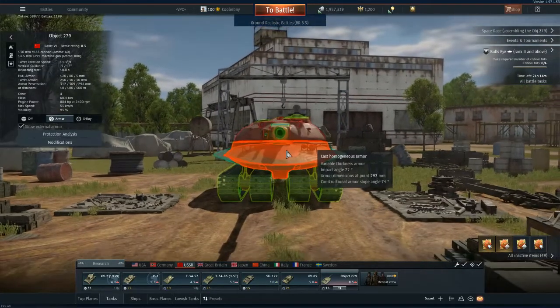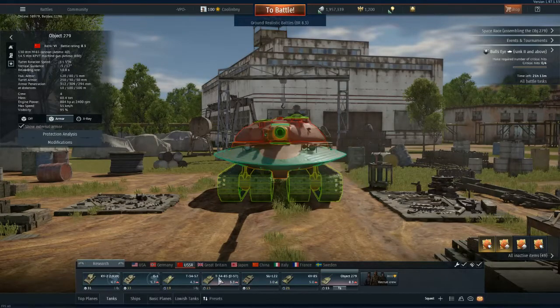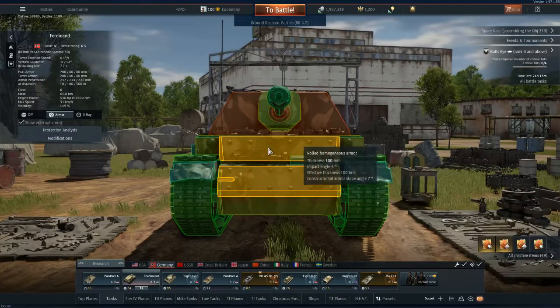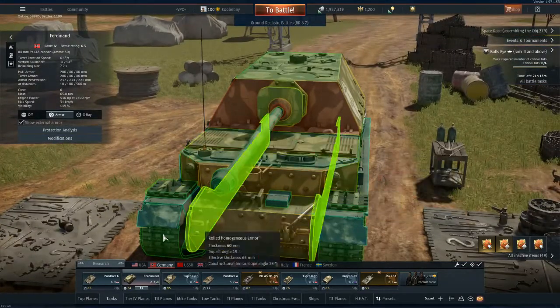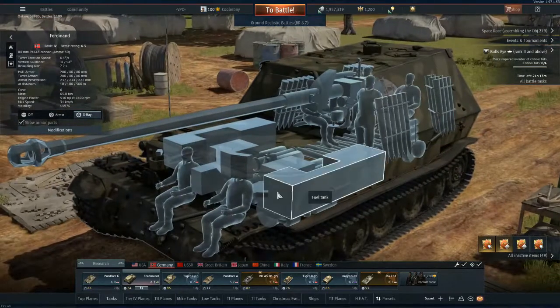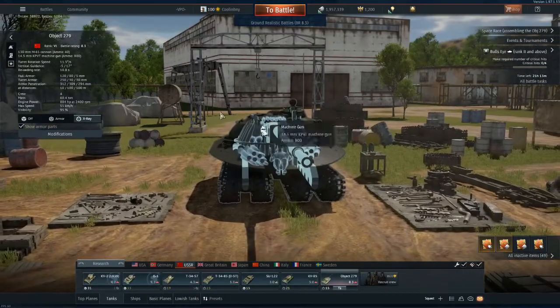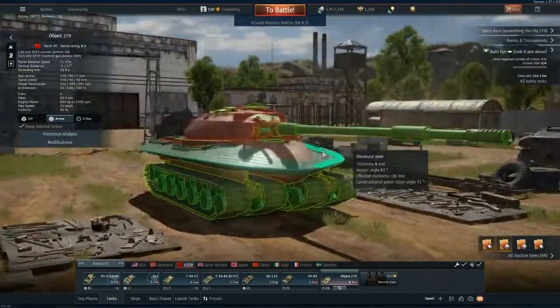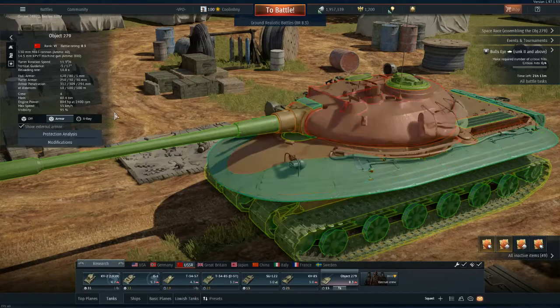Unless the tank you're fighting is disabled and unable to move, you will not get the same shot off twice against it. Unlike the Ferdinand tank destroyer, which has 100 millimeters and a weak side part where most people just shoot through to destroy ammunition or set it on fire — the Object 279 is just variable thickness. You will not know where to shoot all the time, and the hull armor is just really ridiculous.